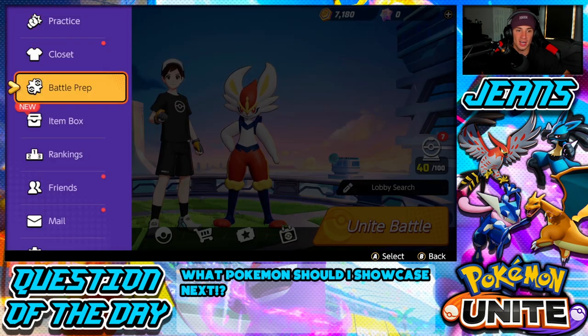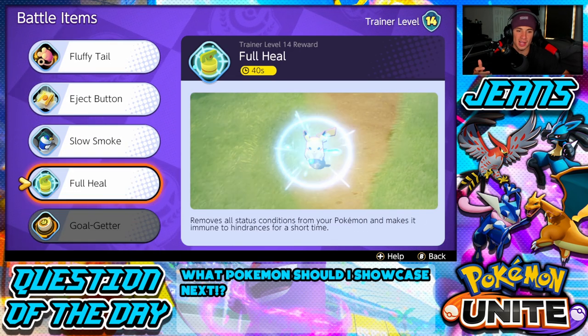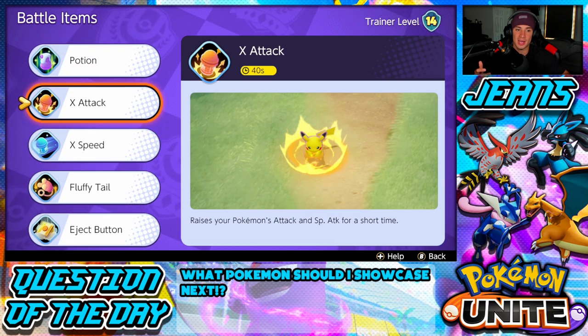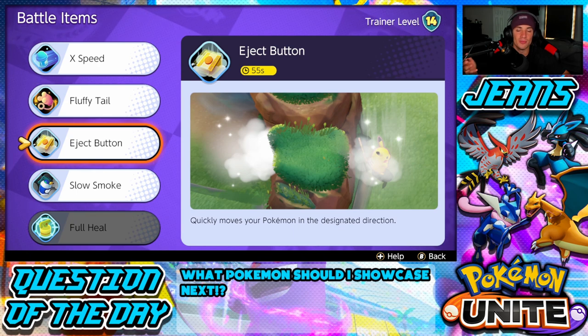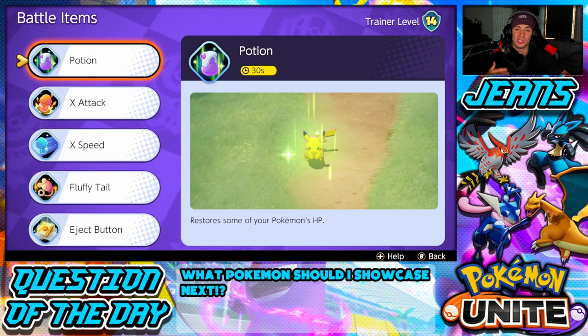Now let's look at battle items — Cinderace is very versatile here. The best options are X Attack, Potion, or Eject Button. Personally, when I'm playing Cinderace I like to rock the Potion since he's a little squishy and doesn't have a lot of ways to recover HP. Every 30 seconds you can pop it, get a bit of health back, and keep going in battle.